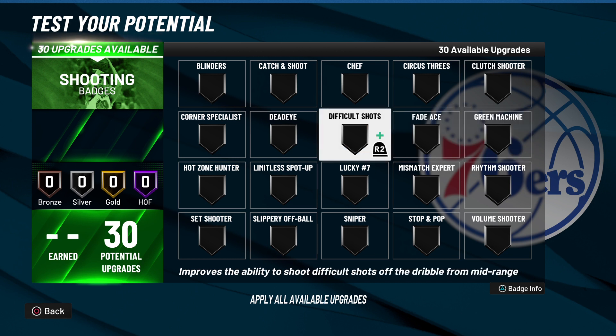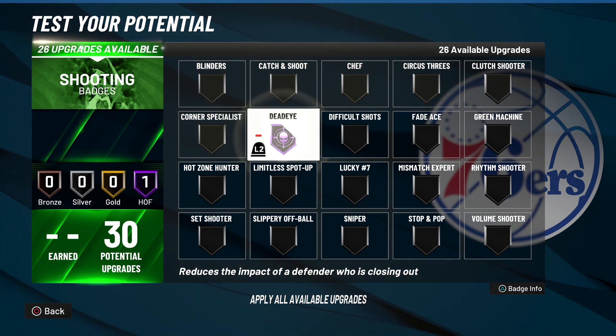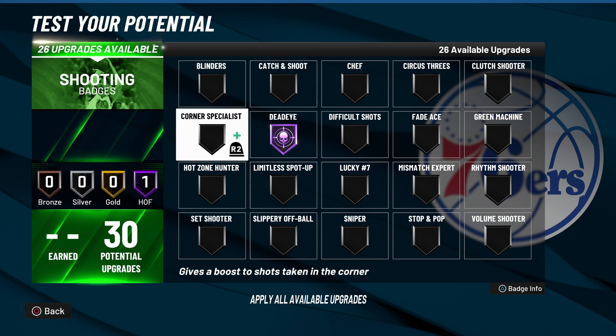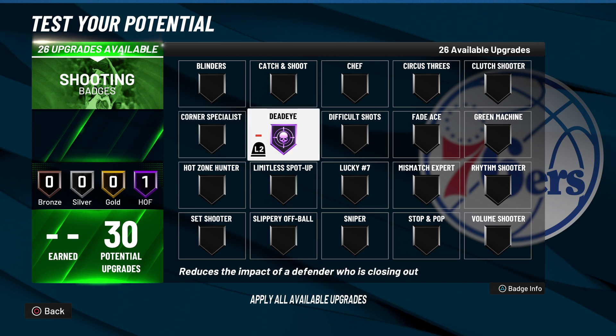For Green Machine, you only need Bronze or Silver this year — I wouldn't recommend anything higher, though Gold is possible. For Deadeye, Silver is the sweet spot if you don't have enough badge points, but it's a great badge this year and actually works as intended. If you can get it on Hall of Fame, throw it on Hall of Fame. Combined with Blinders, Mismatch Expert, Stop and Pop, and Sniper, those are your core shooting badges.